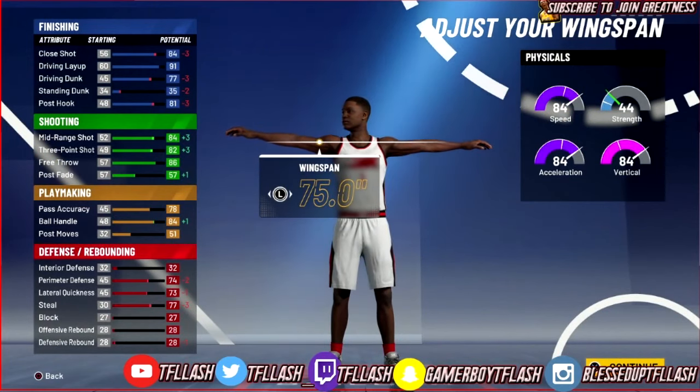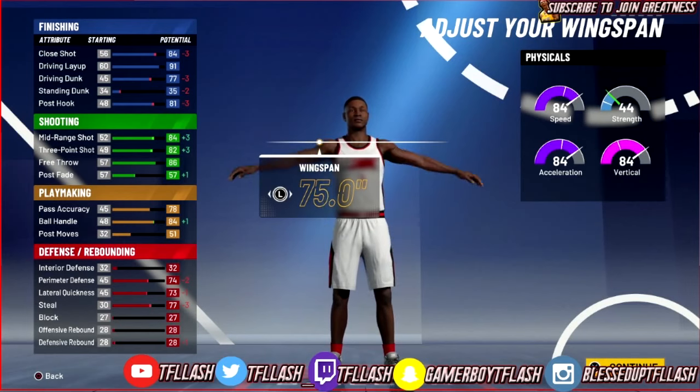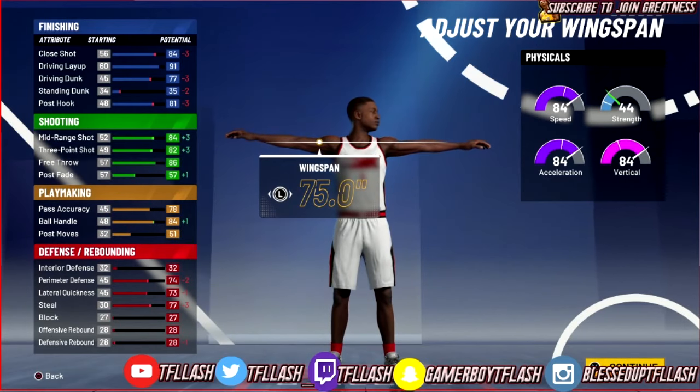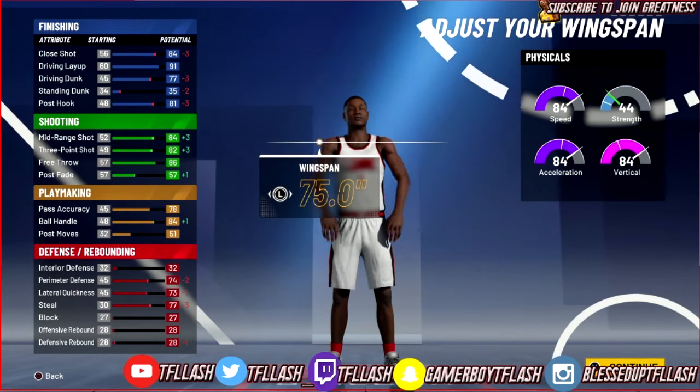You may be saying 'I can't speed boost' - don't worry about that because once you become a 97 overall, after 95 your attributes go up one. If you are a 97 overall player you're going to be able to speed boost, or you get speed boost when your takeover bar is almost filled. So you will be able to speed boost.